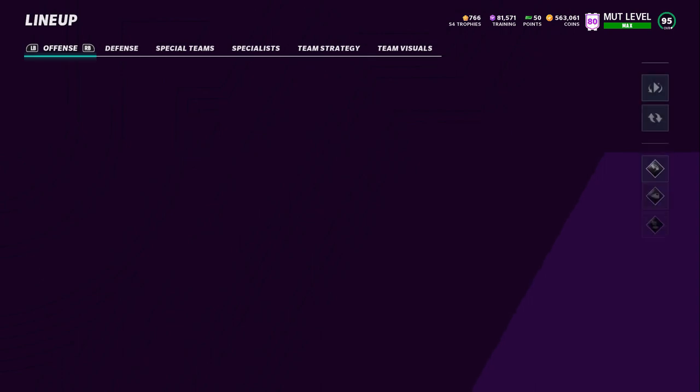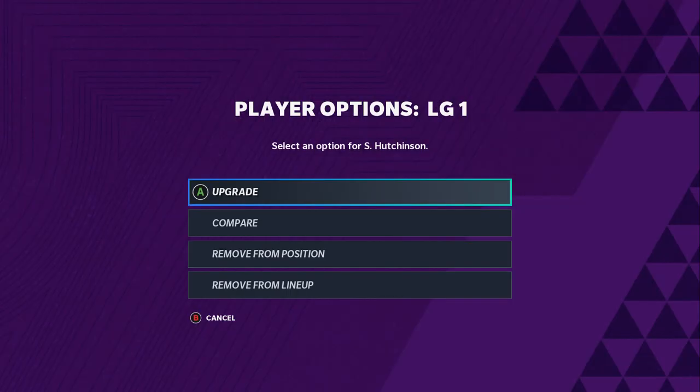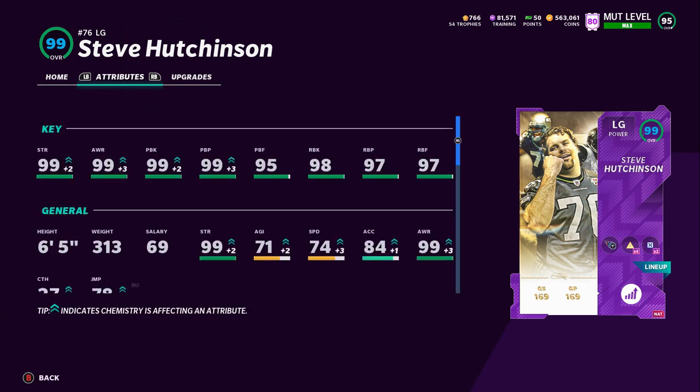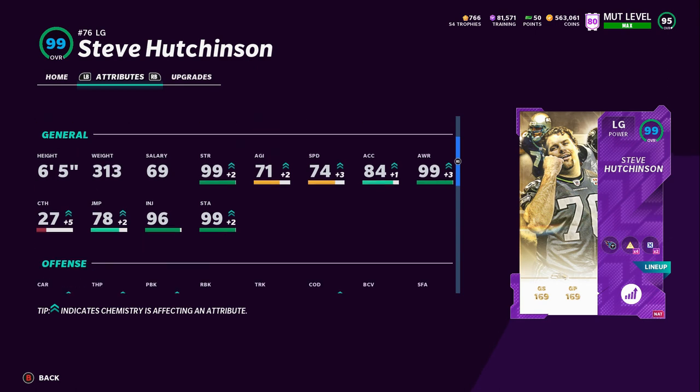We also have Steve Hutchinson on the offensive line. I do apologize for the later theme team episode today — I wanted to wait for Mr. Hutchinson's price to go down. Look at this guy: 99 Strength, 99 Awareness, 99 Pass Block, 99 Pass Block Power, 95 Pass Block Finesse, 98 Run Block, 97 Run Block Power, and 97 Run Block Finesse. This dude is an absolute monster. 74 speed and 84 acceleration is very good at your left guard spot.